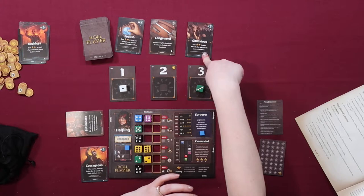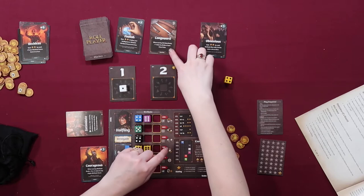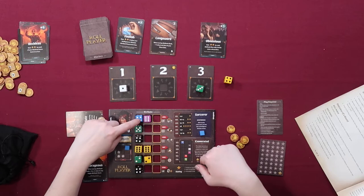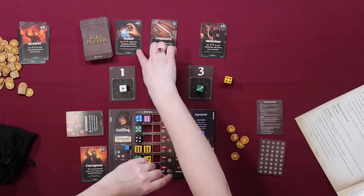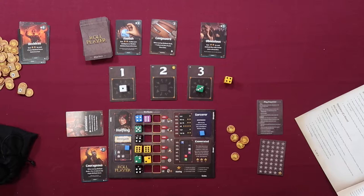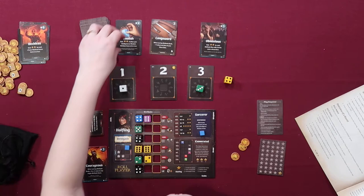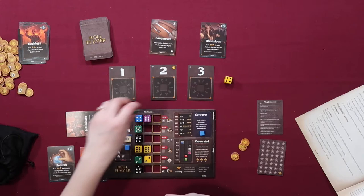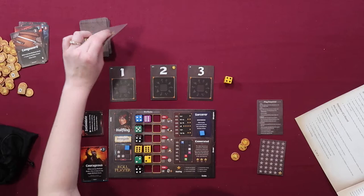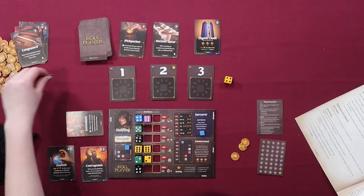Looking at market options: Obnoxious gains two victory points for any attribute roll with three of the same color dice. Long sword: 'When scoring attribute goals, plus one value to all dice of your class color — so blue.' Foolish: 'Gain two victory points if either your intelligence or wisdom attribute score is eight or less.' My wisdom might be that low, so I could dump stats there. Since wisdom is only worth one star anyway, I'll do that. I'll spend two gold to take Foolish. Let me discard remaining cards and put a gold back on the initiative tracker.